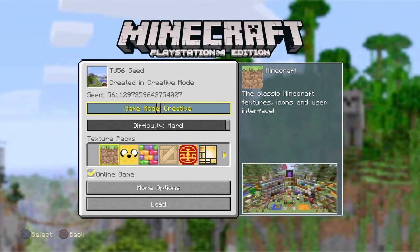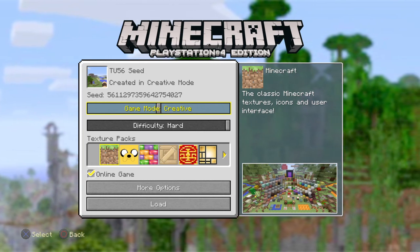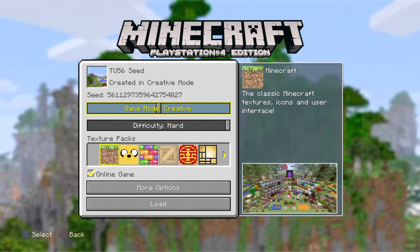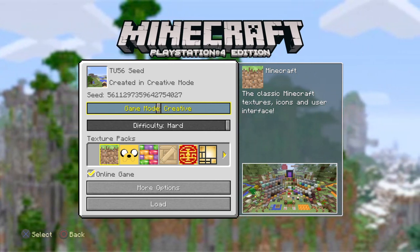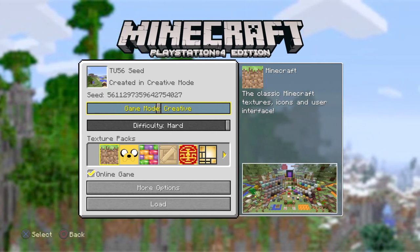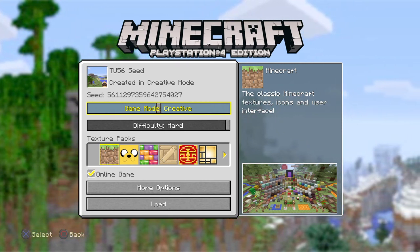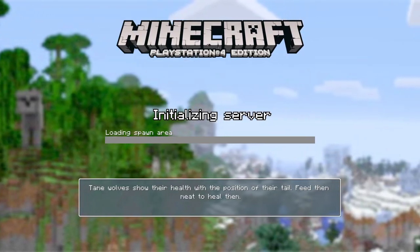Hey guys, this is CrafterKidHD here, bringing you a brand new video today. We're doing a 256 seed showcase. This is literally one of the cool seeds and pretty much has everything you could want in a seed. The seed will be 5611297359642754027, the biome size will be small and classic size, and it will probably be a unique seed. Let's load up the world.